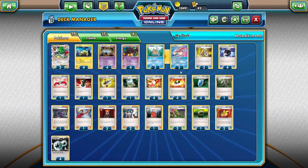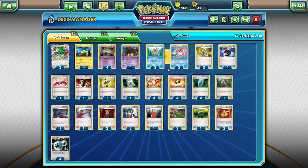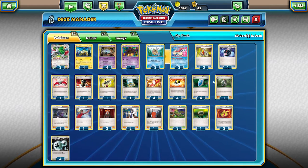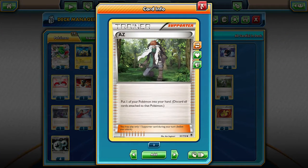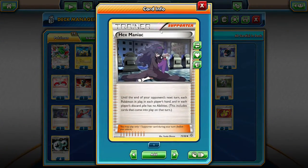So this deck is really fast. It sets up so quickly, it deals so much damage so early, and it's very, very aggressive. You see the Supporter line here: there's one AZ, which is basically for Shaman-EX or for Milotic. One Hex Maniac, which is against the mirror or against any deck which needs Shaman to set up.